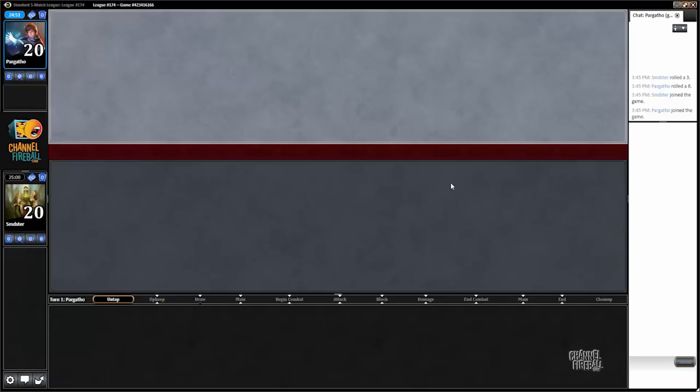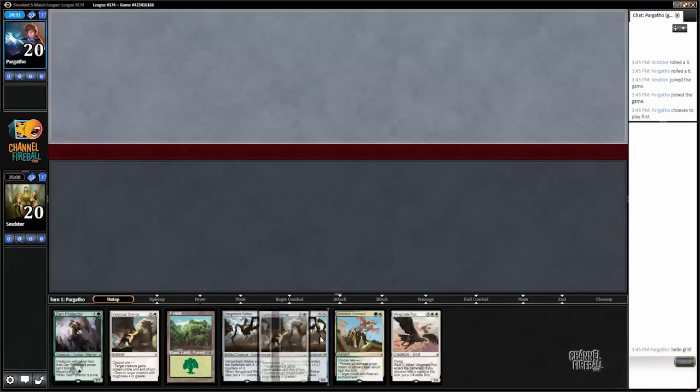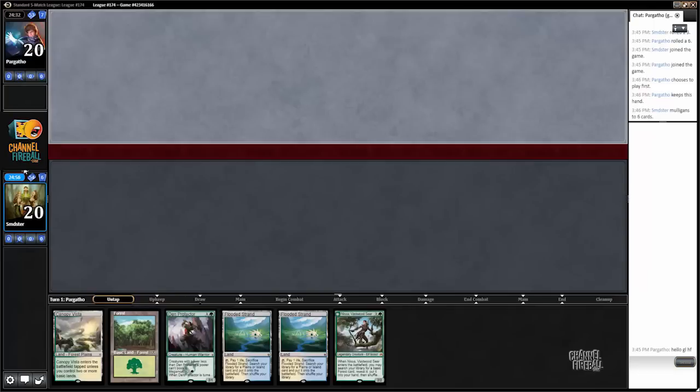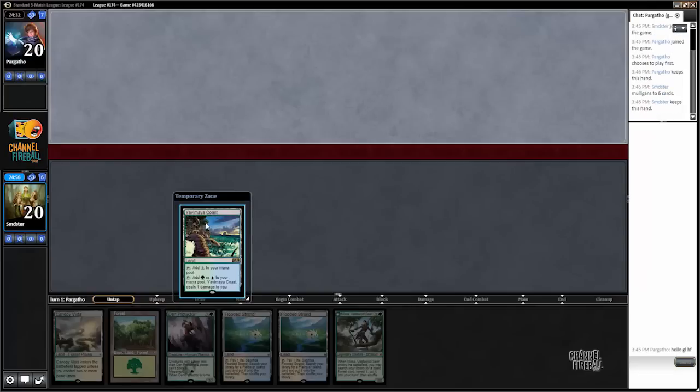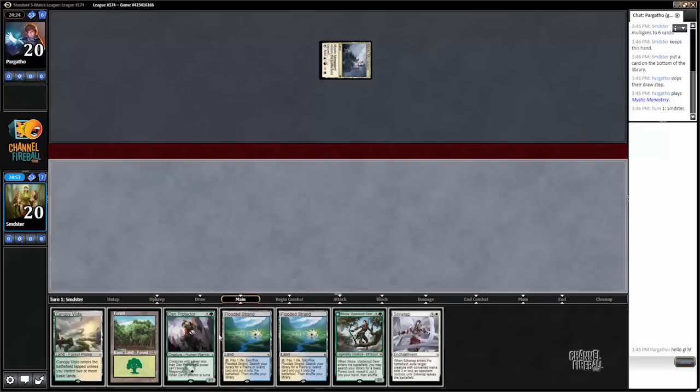All right, here we are for round one. We're going to be on the draw with unfortunately a pretty bad hand, so I think we'll take a mulligan. This one's okay, it's not great but it'll work. Definitely do not need that to start off. We have plenty of lands — we're looking for like a knight or maybe a Dromoka's Command, probably not a Dromoka's Command. A Silk Wrap maybe — there you go, ask and you shall receive.